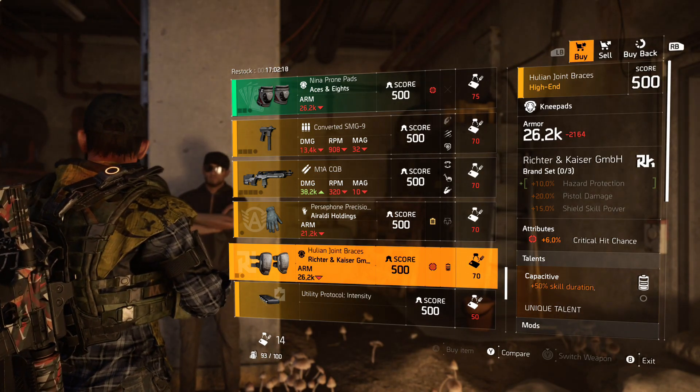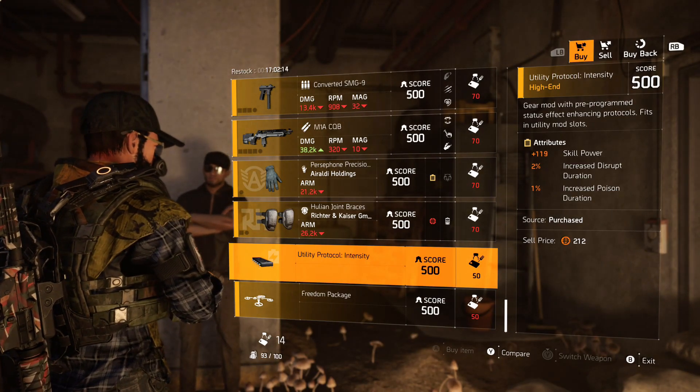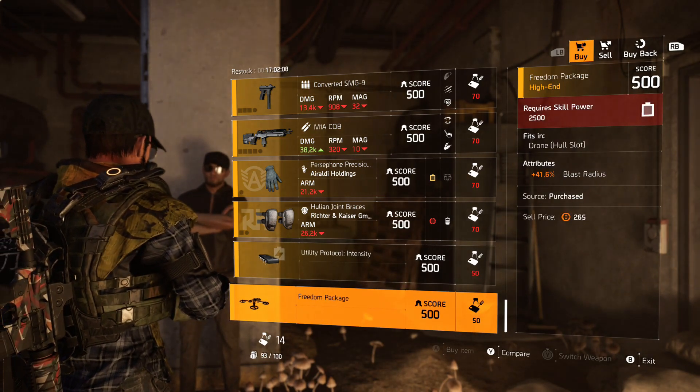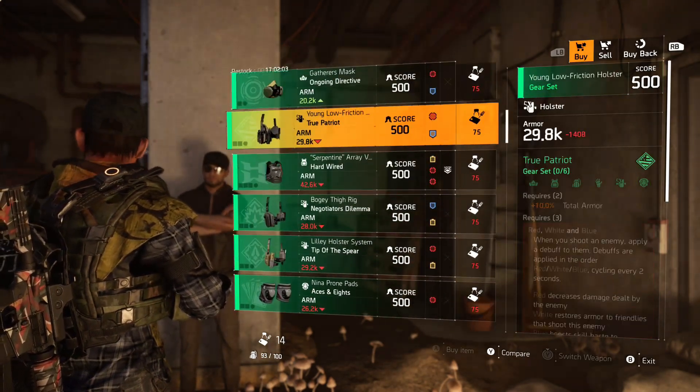Next we have Richter and Kaiser knee pads with 6.6% crit chance and the talent is Capacitive. Then we have a Utility Protocol mod with 119 skill power, 2% increased disrupt duration, and 1% increased poison duration. Last, we have a drone mod with 41.6% blast radius. And that's it for the vendor, guys — I'll see you in the next one. Peace.